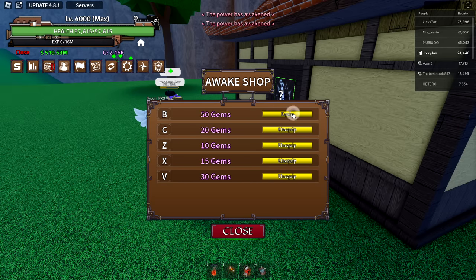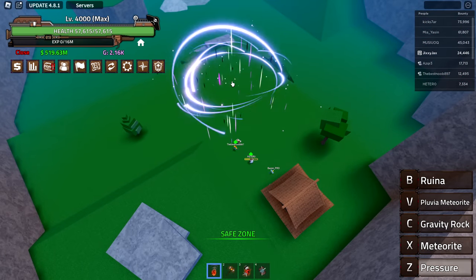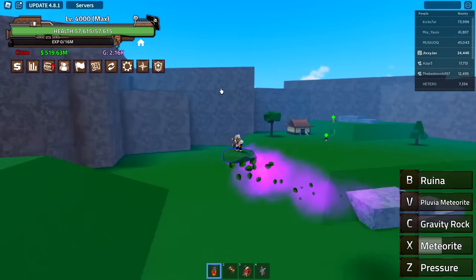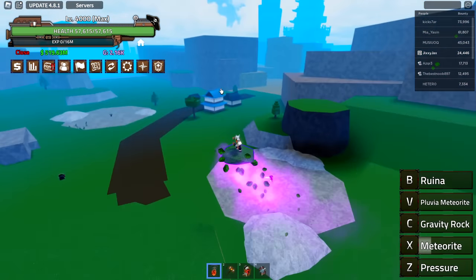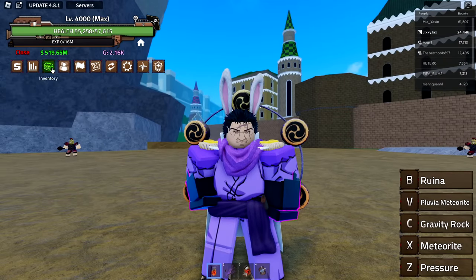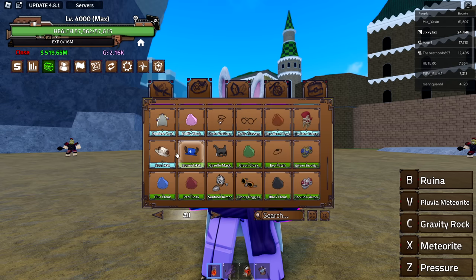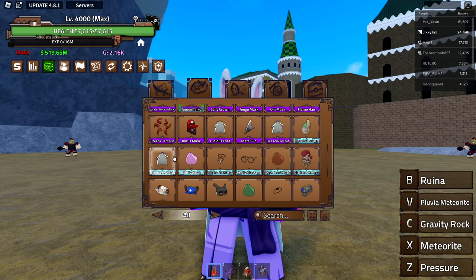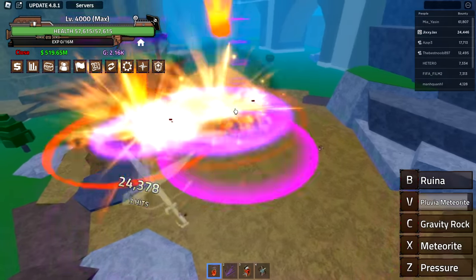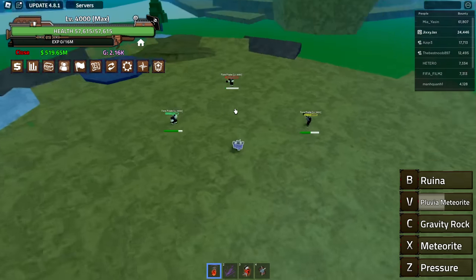Now we have five awakened abilities. Pressure — that's actually really cool, a really big one. Meteorite — a bigger version with a little flame effect too. Gravity rock — an upgraded version of the fly, way better actually. Also the ponder blade which is his sword, but I'm gonna keep using tomo rings since the cape stats aren't good. The meteorite V1 — I can see why people like this ability, pretty good damage.